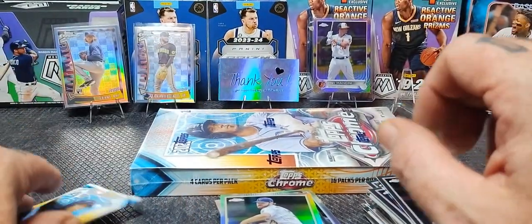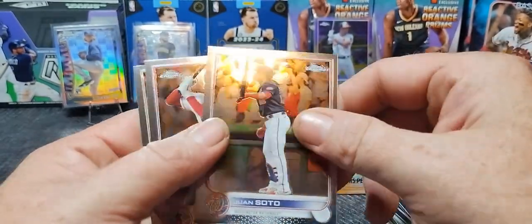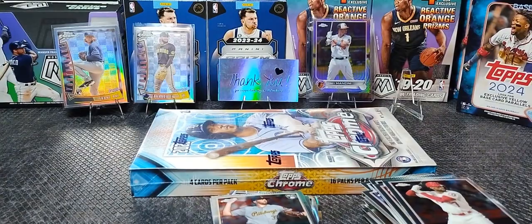Want me to top load it? Sure. I still love baseball — I like going and watching it in person. These are such pretty cards. The Topps Chrome is really, really nice. Zach Thompson rookie. Alright, that's it for box one.